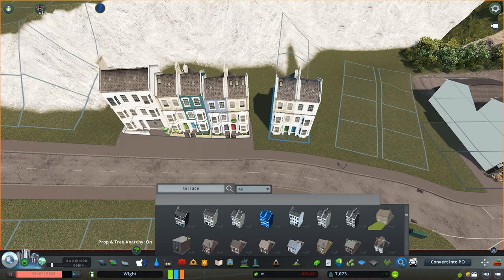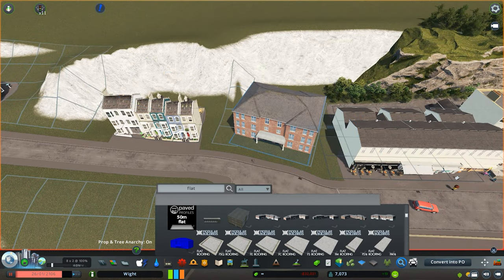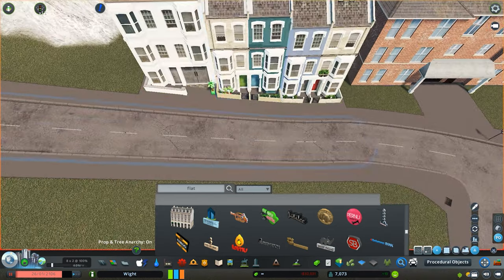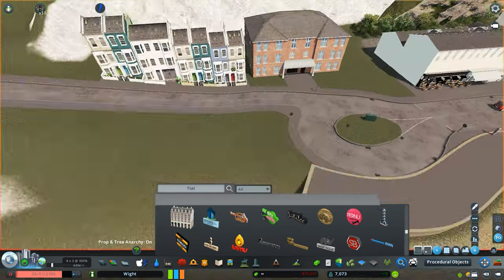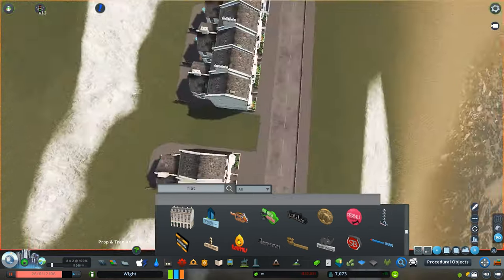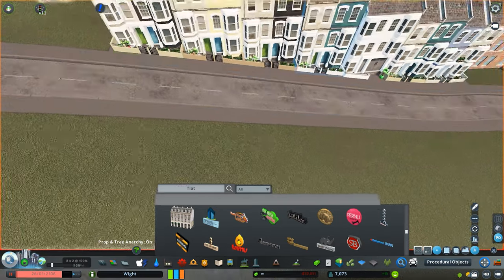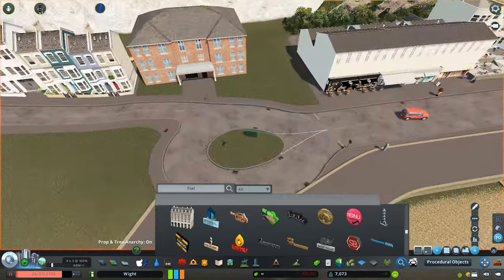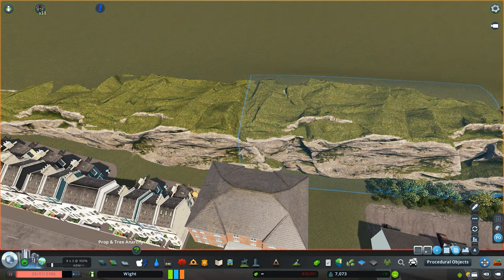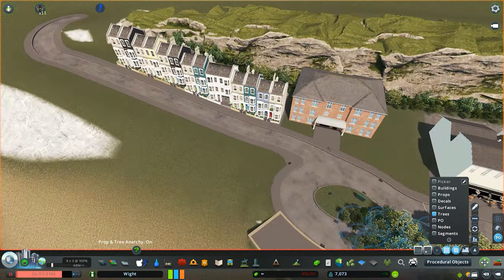I'm trying to avoid building like I did in Monaco, but we've got a slope to deal with here, and what better way than placing some terraced houses? Terraced houses are so much easier to place on a steep or steepish hill. Using these smaller two-by-two footprint buildings, you can raise them up a lot higher than a larger building with a wider footprint, because there's simply not as much ground to raise up.